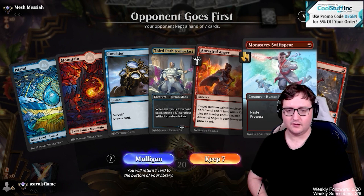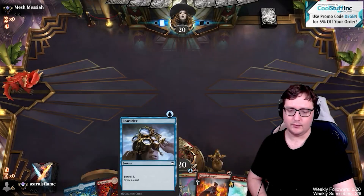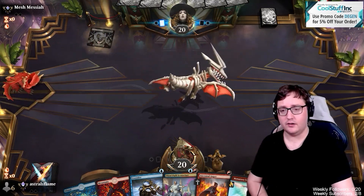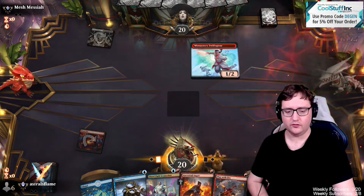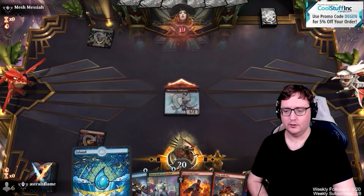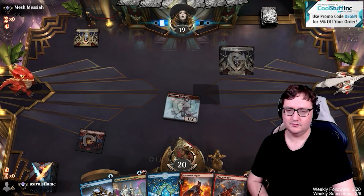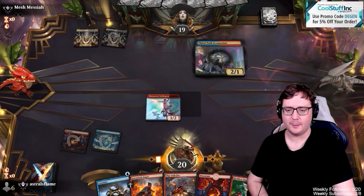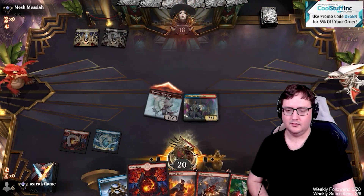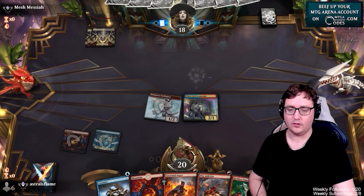I'm actually okay with the hand. Swiftspear on one, we can do Third Path on two. We've got a nice slew of spells to set up a really good turn three. So we're just going to get in with the Swiftspear, make the opponent think we're aggro. Get in our Third Path here, and we've got a really sweet second spell to cast next turn to really power up the board.